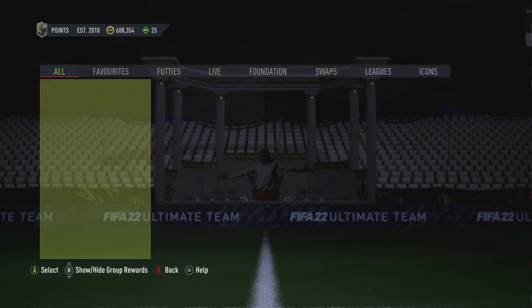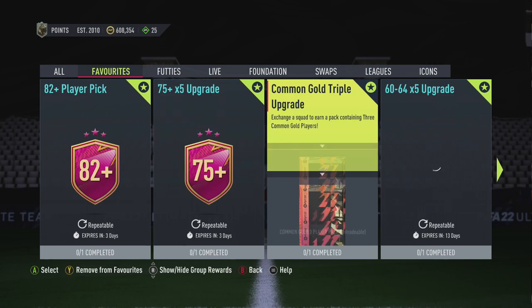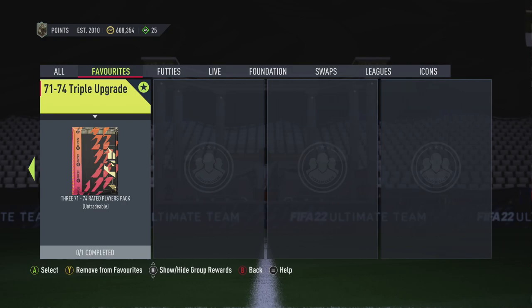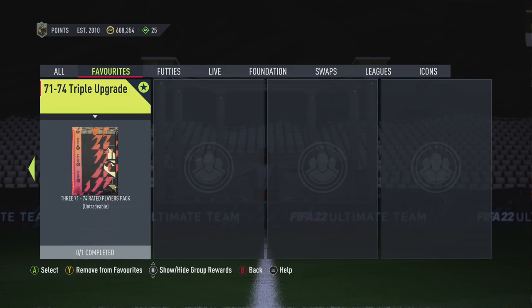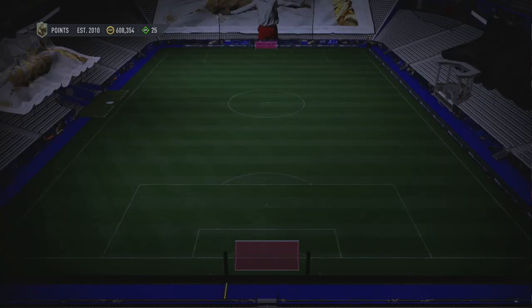Now you've opened a lot of bronze packs and you might wonder: do I do the triple common to get three gold commons, or do I keep doing the rares? I personally will keep doing the bronze rares until you have enough to do the silver rare upgrade. You only need to do this three times — three, six, nine — so just three rounds.